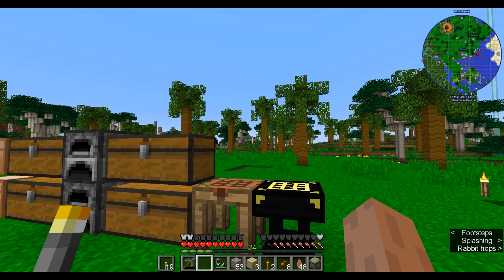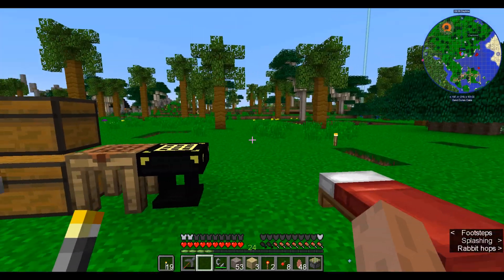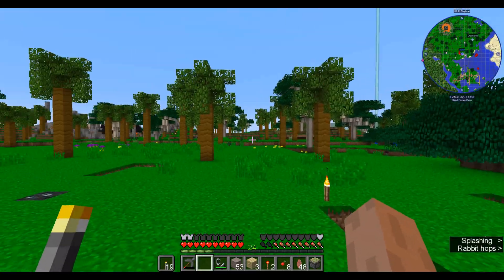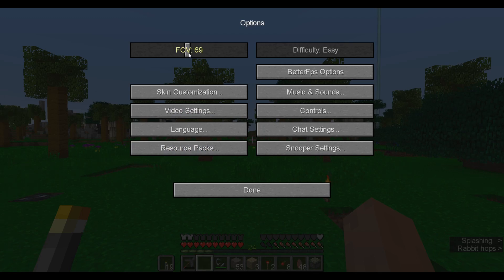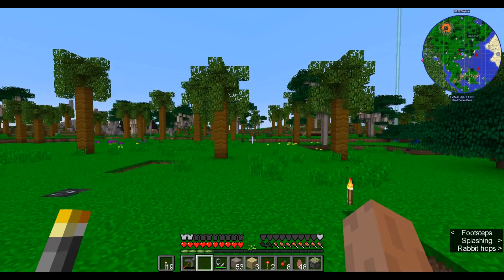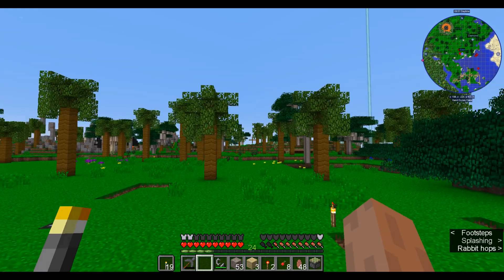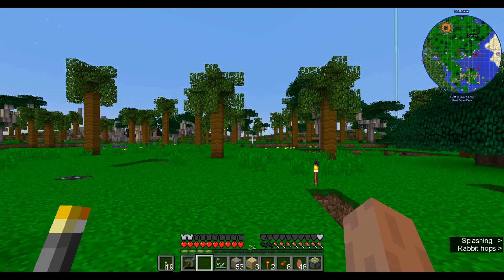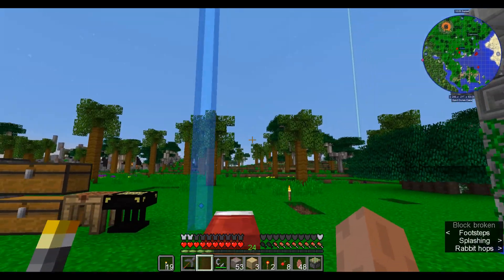Hello everyone, this is Jimmy and welcome to episode 2 of Dungeons, Dragons, and Space Shuttles. You'll probably notice that I've changed my field of view to the default in Minecraft — normal, I think that's 70 degrees. I had someone mention in the YouTube comments that the high FOV does indeed make people sick. Let me know if you prefer this FOV or what it was before. I'll probably change it back about halfway through the episode just for comparison purposes.